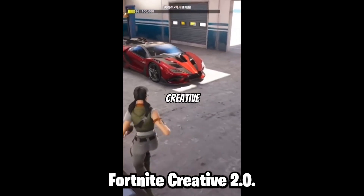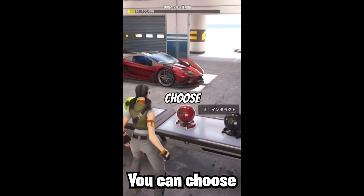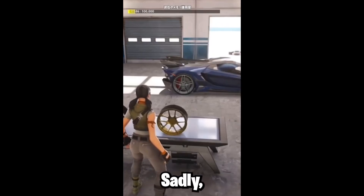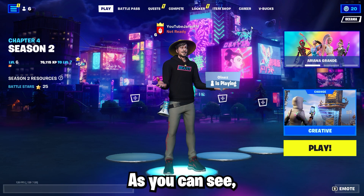Check it out. In Fortnite Creative 2.0, someone made a vehicle that you can customize — you can choose the wheels and the colours. Sadly, there is no map code, but if I find one, I will make a video.